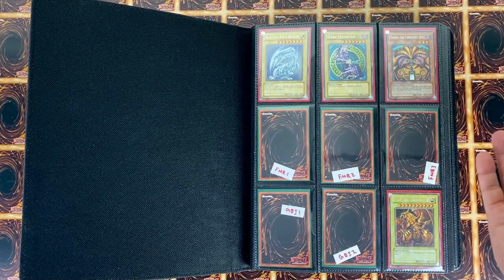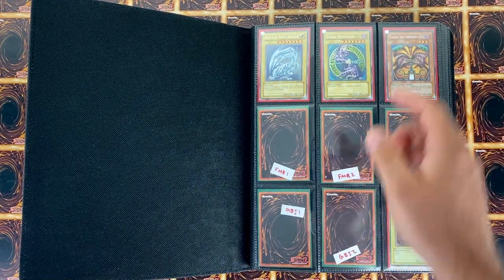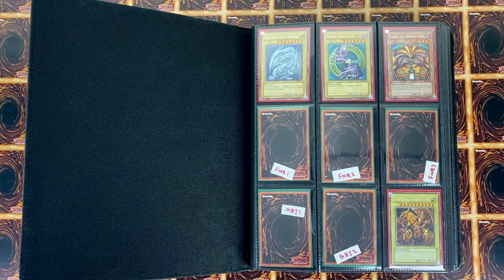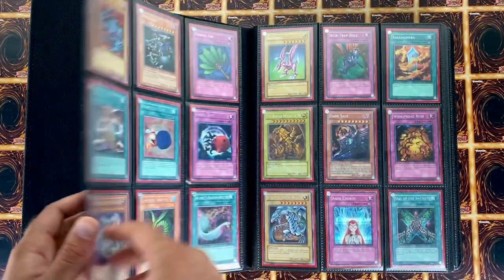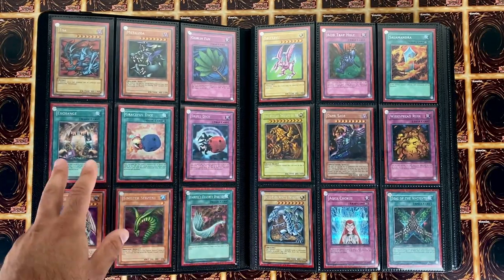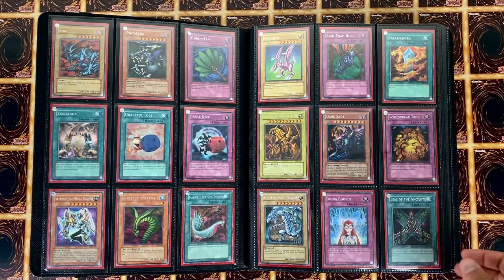Here we have the first three DDS — obviously this is the most expensive set because of this card right here. Next is the second set, which is the PlayStation 1 Forbidden Memories — it has Red Eyes Black Metal Dragon, Metamorph, Heart of the Cards, and Pet Dragon. Then here we have Slifer and Obelisk and Raw. Next I have Zoa, Metal Zoa, and Goblin Fan from the False Bound Kingdom. Then Eternal Duelist Soul — Exchange, Graceful Dice, Skull Dice — and then Stairway to the Destined Duel.